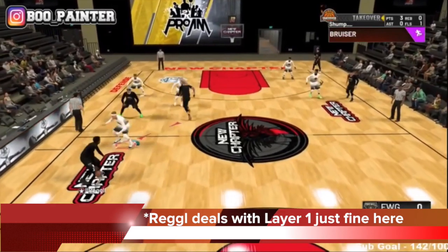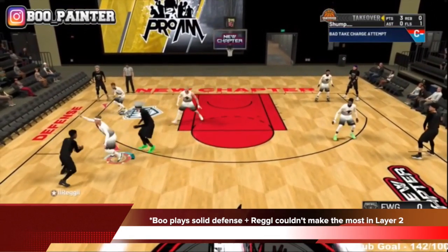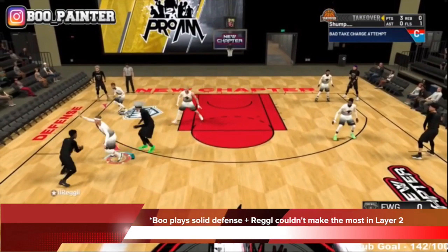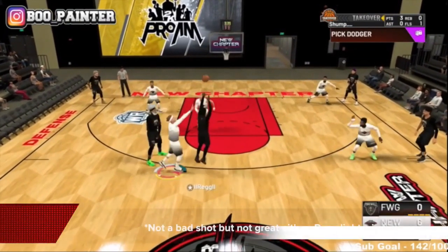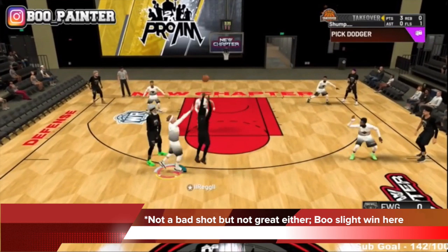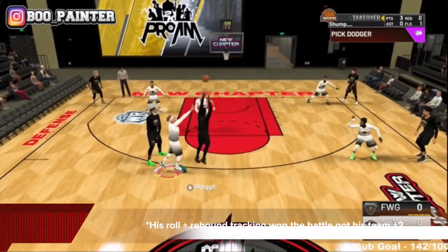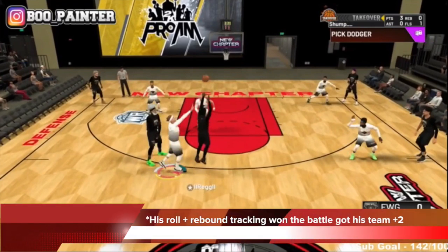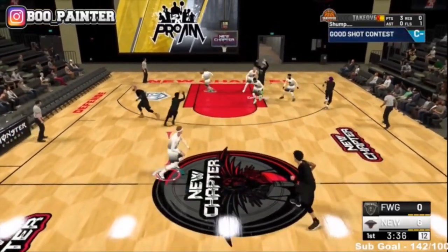In this instance, Reg deals with layer one just fine, gets by Boo, and gets into layer two with a dribble. But Boo plays really solid defense here, so Reg couldn't make the most out of his attack in layer two — excellent on-ball defense. The shot is yellow: not bad, but not great. Boo gets a slight win and locks it up. But as the screener, you have to understand the position is not over yet. Rob flats out and wins his battle in layer four on his own — his roll and rebound tracking wins the battle, gets the ball back, and gets his team plus two. That's called finishing off the possession.